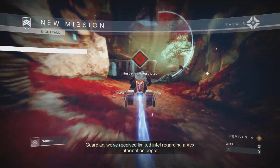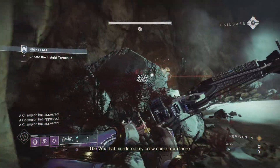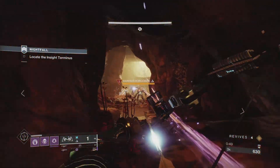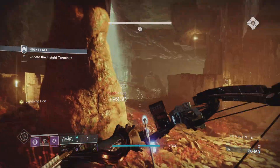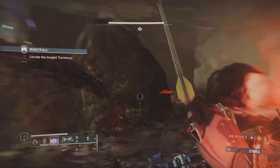When you start, make your way to the entrance tunnel. From here there will be a champion that despawns with a little damage. Finish him off from range before moving into the next room, clearing out the enemies. A second barrier champion will spawn. There is a third barrier champion in this section, but be sure to clear out the low health enemies first.